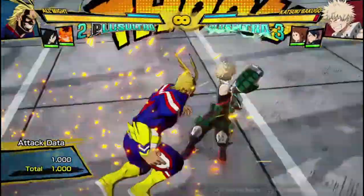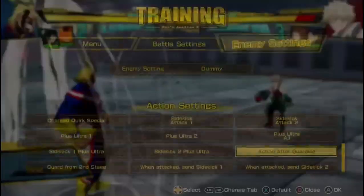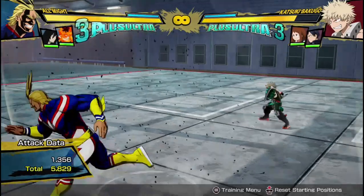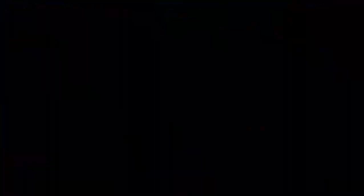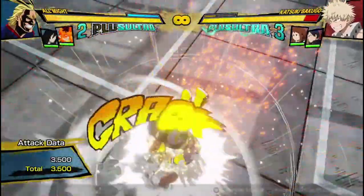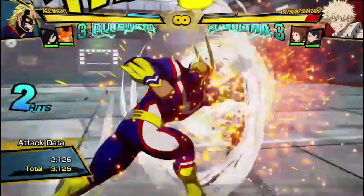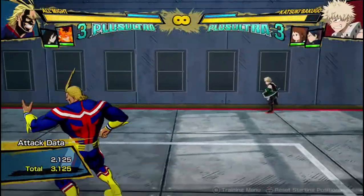You can dash cancel after it and go right behind it, and that actually makes it really plus on block. So if Bakugo was blocking it, I dash cancel and he can't do anything in between, so you can go into your red attack to mix him up. It's just a good tool for poking — not a zoning tool. It also does a bit more damage up close because the punch counts as a hit, so it does two hits and a lot more damage.